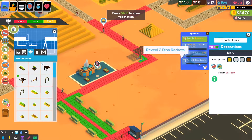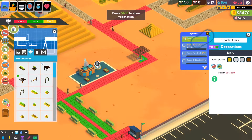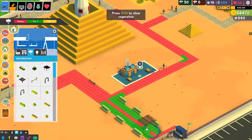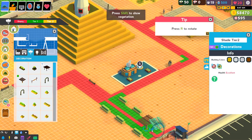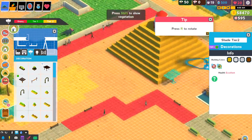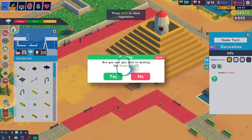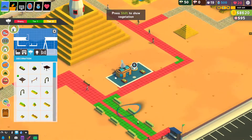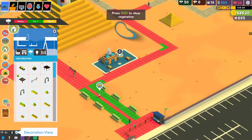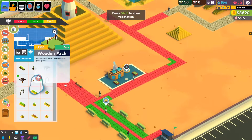Potted palm brush. Reveal two dino rockets. I don't even know what that means. Oh, that's so bad. Yeah, we lost 50 bucks. Did that not refresh? Either that's bugged or it doesn't refresh.